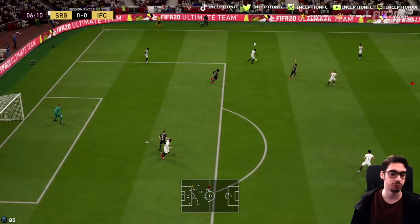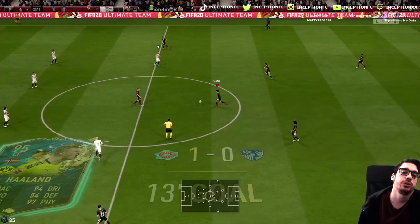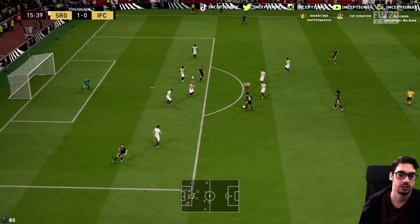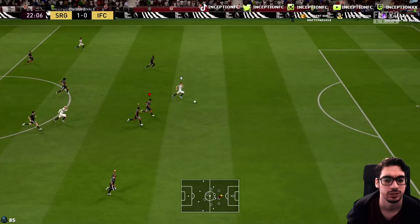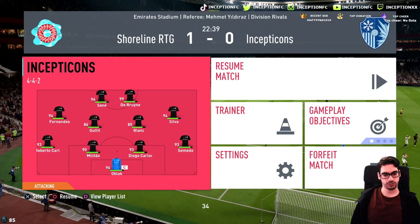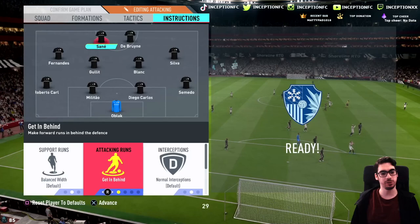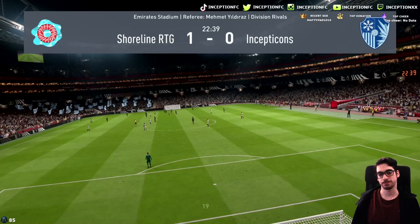I'm telling you guys, his dribbling — give him an engine, boys. He's actually super fun with the engine. His left stick dribbling is actually very quick — I didn't think it was going to be that quick, but it is. That one run I didn't like, but maybe I'd just have to compensate. I think stay central, get him behind is still the best instruction flex with him, if I'm being completely transparent.